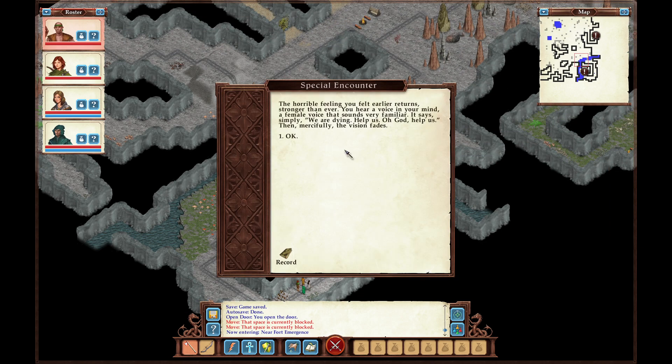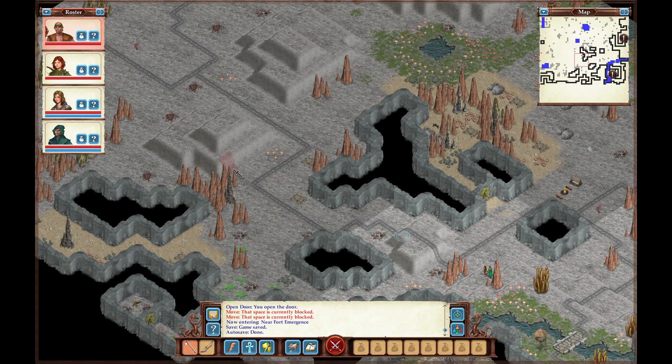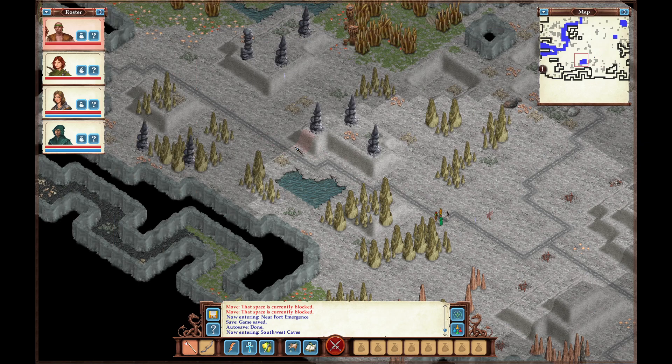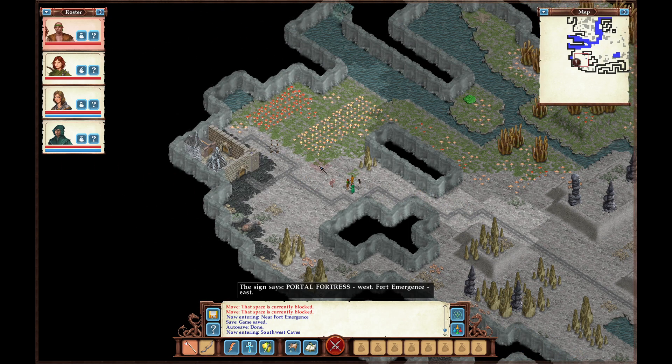A horrible feeling you felt earlier returns stronger than ever. You hear a voice in your mind — a female voice that sounds very familiar. It says simply: 'We are dying. Help us. Oh god, help us.' And mercifully, the vision fades. You know, many people would complete the storyline before this ever triggers, so I wish there was a way to do it without missing it — chances are people are going to beat the game before this even happens.